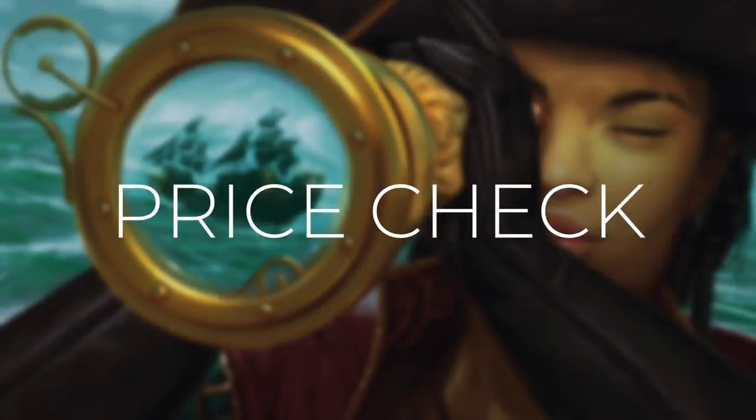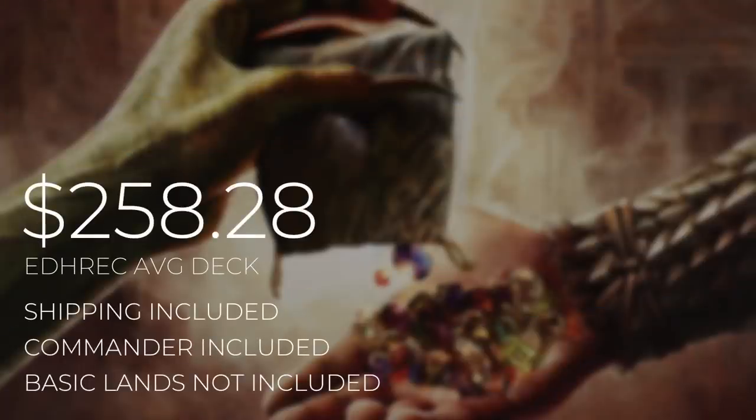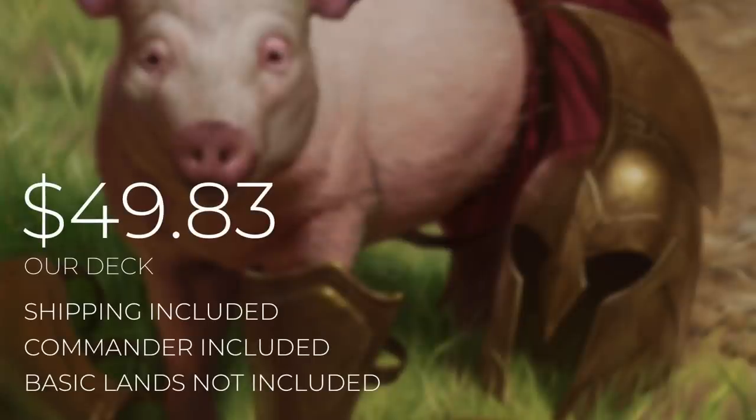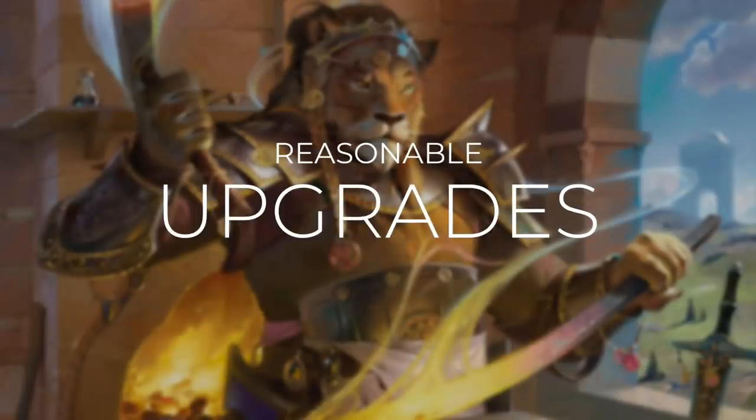Now for a quick price check. Deck costs are calculated using TCG Player optimization, including even heavily played and damaged cards. The average Galta, Primal Hunger EDH deck will set you back $258.28, while our deck comes in at just $49.83. Prices can and will fluctuate, but we want to be as transparent as possible. Commander's Quarters decks are meant to be tuned and focused within their budget, but there are always ways to improve them — so let's go through some reasonable upgrades.